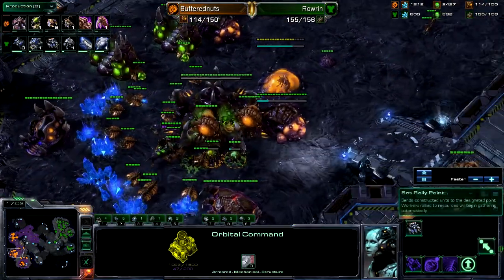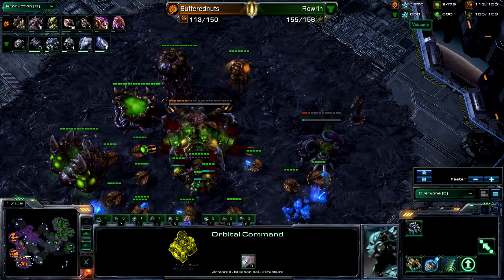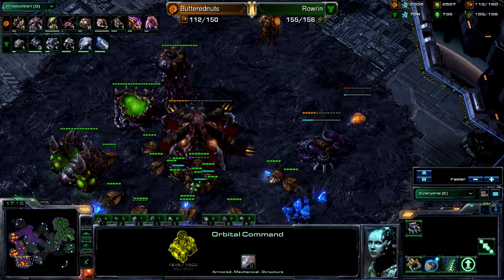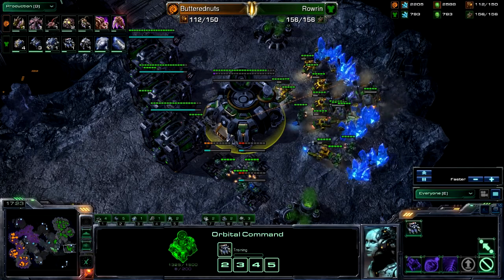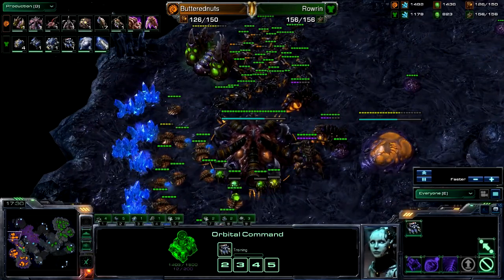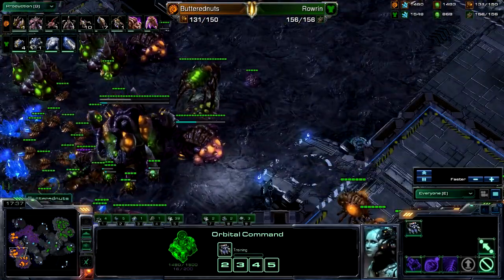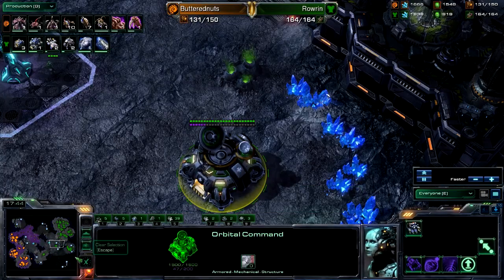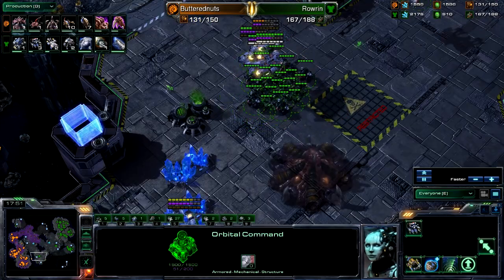I would go for Mutalisks in this situation and just get a bunch of Infestors and spam away. Again, Butternuts is continuing to drone up — I like this. But Rowan's going to now be on four bases, and four-base Terran is going to destroy a three-base Zerg. Spire's finally going down. 2-2 on the way. Seven Infestors. This can work if Butternuts gets some pretty good engagements, can whittle down this army and force a lift off at the fourth while taking his own fourth and possibly fifth, double expanding. He can come back in this game — it is still anyone's game.